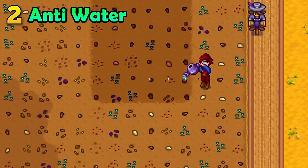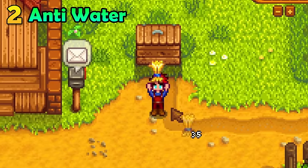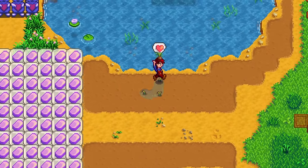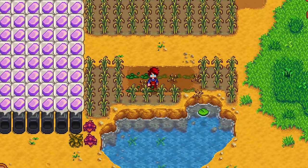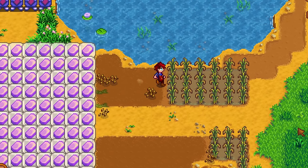Watering crops can be really tedious, but it is necessary to get rich — or is it? There are a couple of crops in the game that do not need to be watered at all. I am referring to both rice and the taro root. If you plant these near a water source, they will just magically water themselves. They will also grow faster if you do this. These might not be the most profitable crops in the game, but it is basically zero effort.